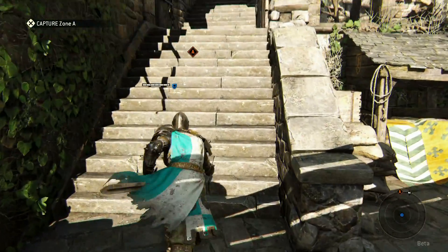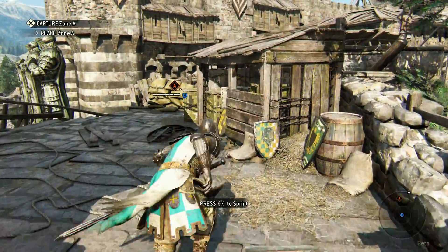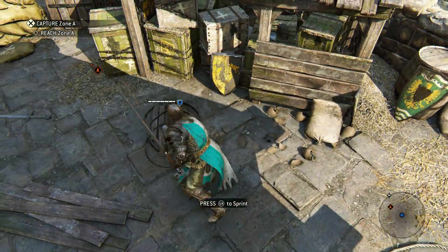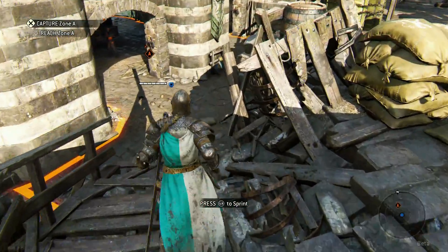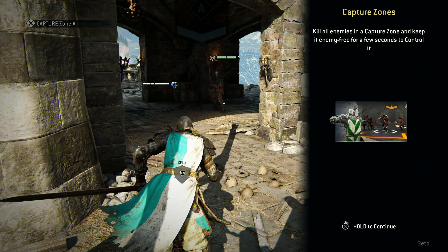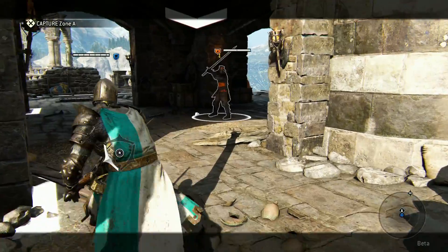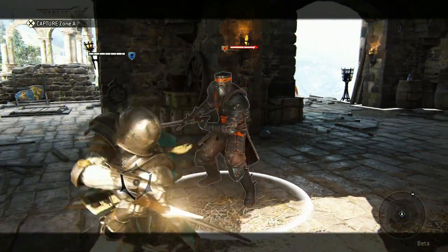L2 for guard mode. Oh, that's how we switch between characters. Mash L2, got it. Left trigger. Why'd you go from PS4-style controls to Xbox-style controls? There, yeah, thank you. That's how you block — left, right, up, and down. Got it.